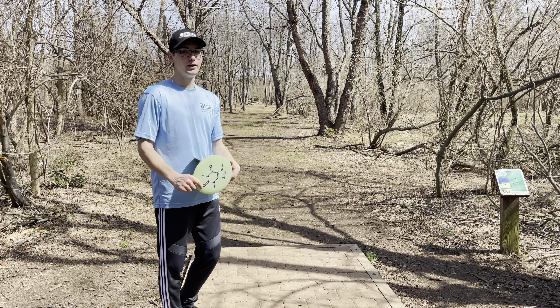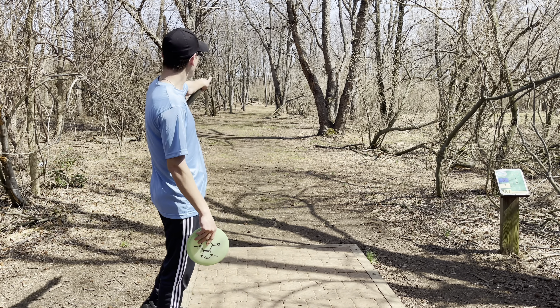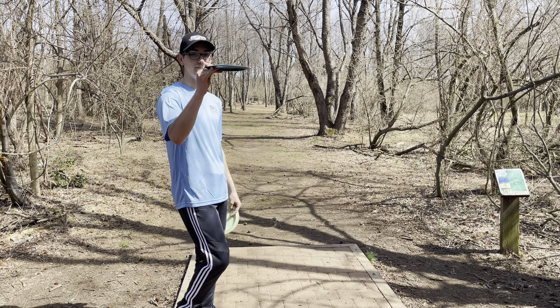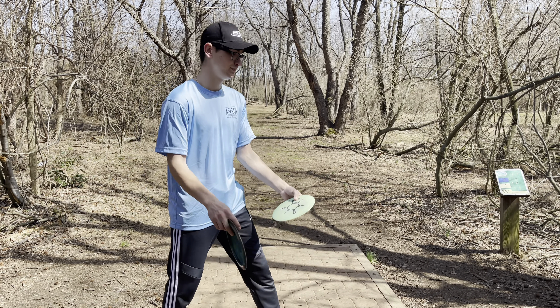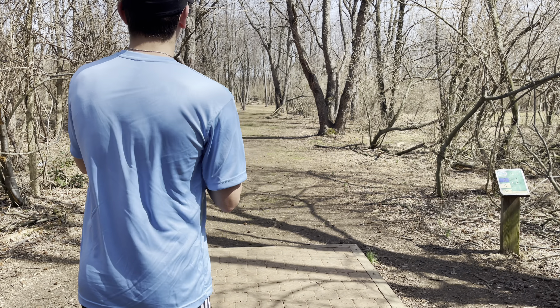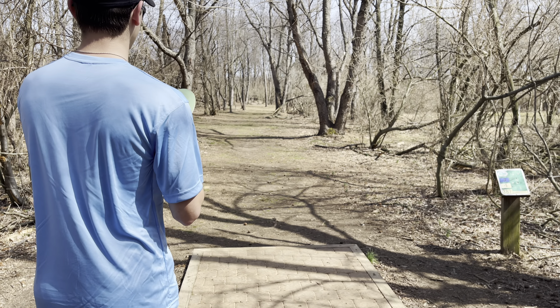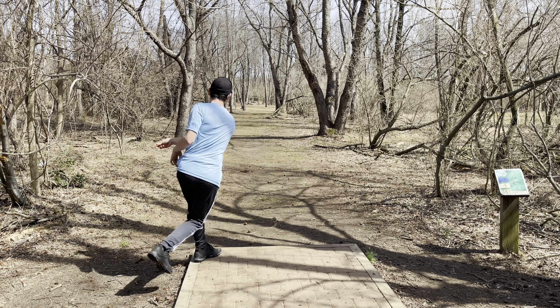Alright so we are on hole 3. It's another par 4, 387 feet. It goes down to that tree in the middle and then it goes to the right afterwards. I'm going to try and throw two — I'm going to throw my villain forehand, hopefully flip it up a little bit and get it to that tree, maybe past that. Then I'm going to throw my wave hyzer flip, hopefully make it turn to the right afterwards past that tree.